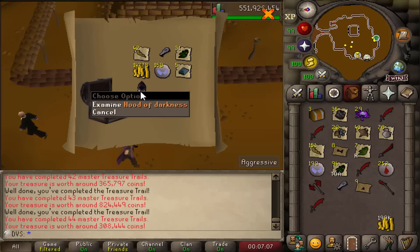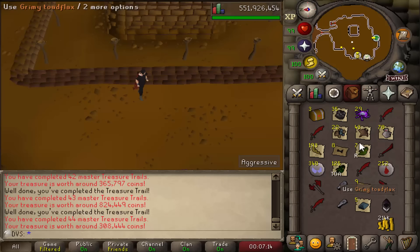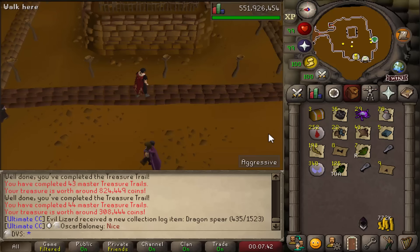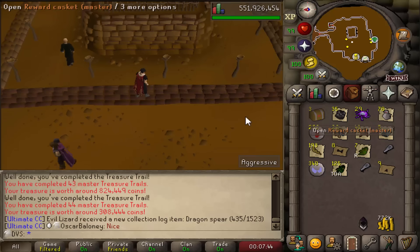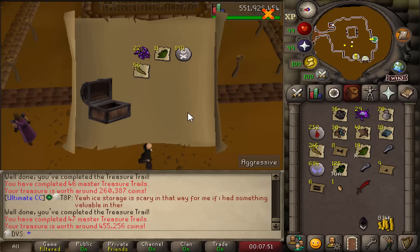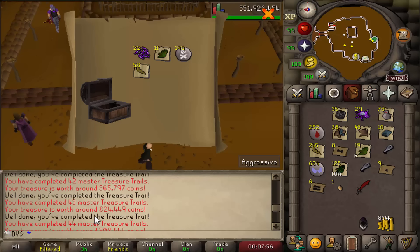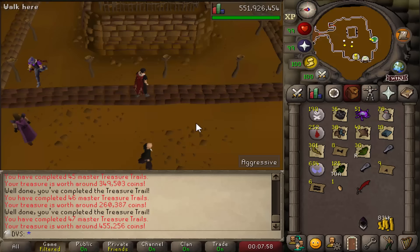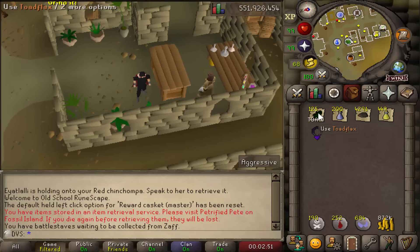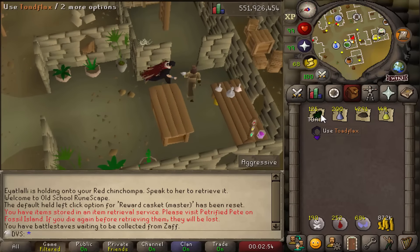Sixth master — there's the Hood of Darkness, which I already have sadly. Only three more left but I can see my inventory is just a bunch of alkables. I didn't get anything from any of them — that is awful. I'm up to 47 total masters now, but that is so disappointing. Even though I didn't manage any uniques from the masters, I did still get 125 Toad Flax, so at least I can make a few more Saradomin brews from these.